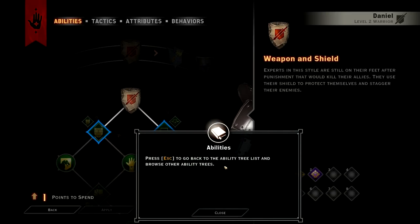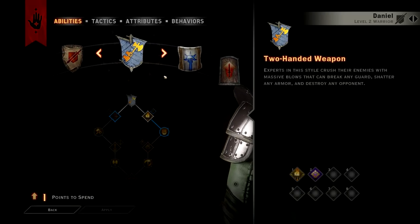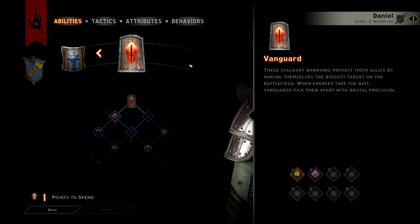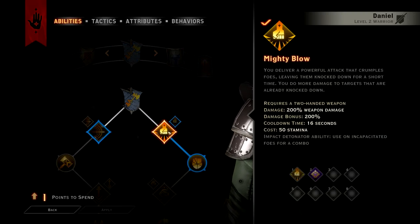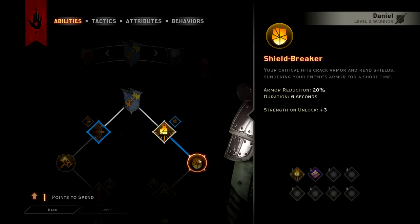You can only learn abilities connected to the root of the ability tree, or connected to an ability you've already learned. Press Escape to go back to the ability tree list and browse other ability trees. So these are the options — two-handed weapons, weapon and shield, battlemaster, and vanguard. Let's go two-handed weapons like a boss. So this is the thing and now I gotta pick. Critical hits.